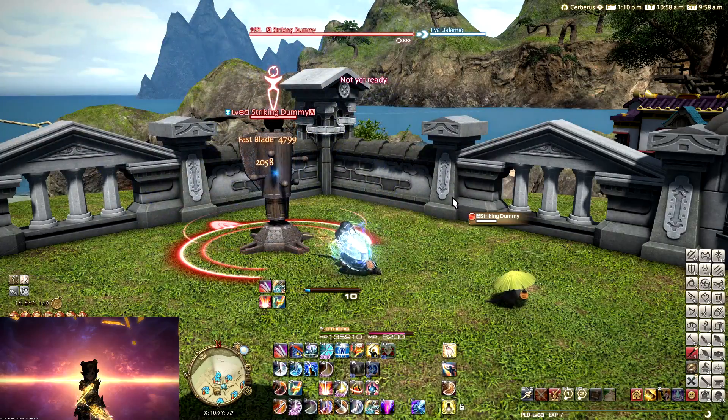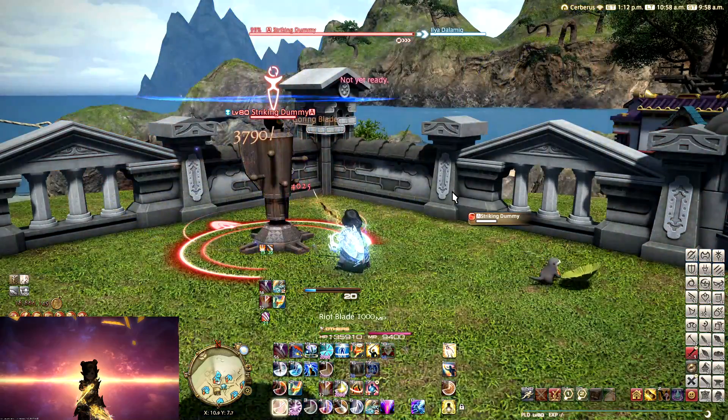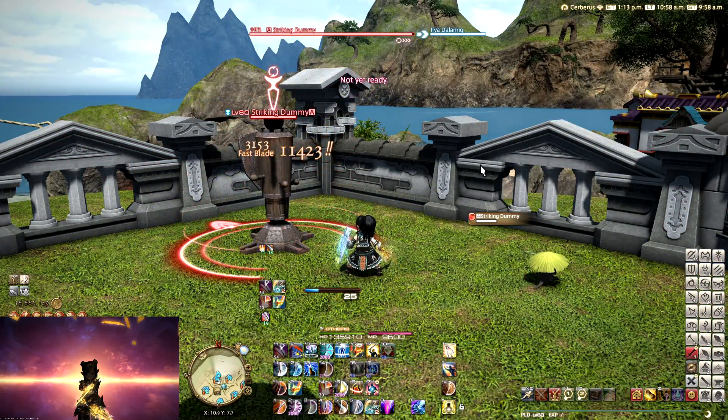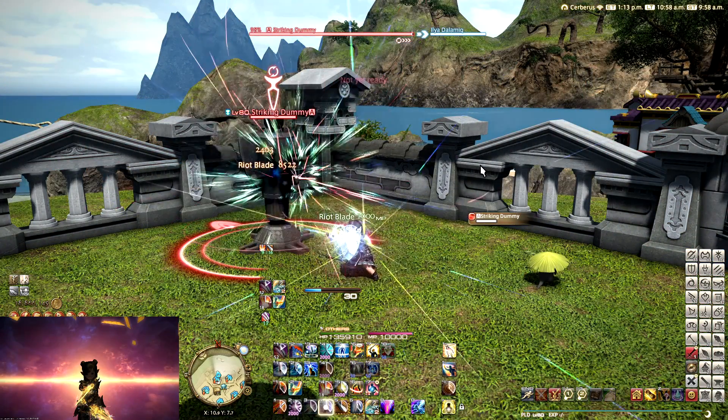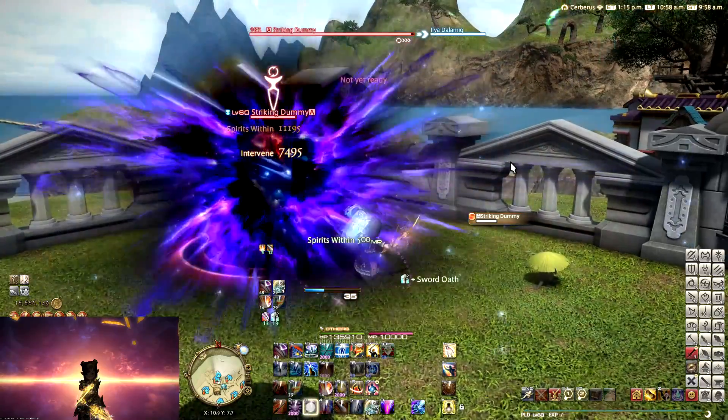thus slightly misaligning them from the party, or you cut out one unbuffed Atonement cost every minute so that you do stay aligned. But then it's usually not worth losing the Atonement damage, because Atonement is a really high damaging spell.